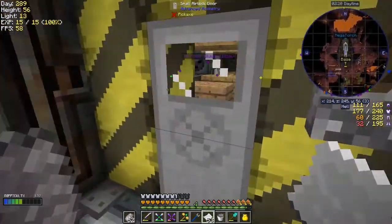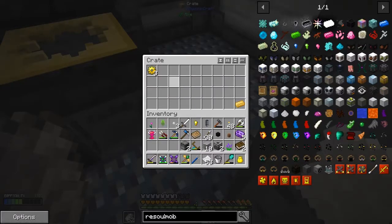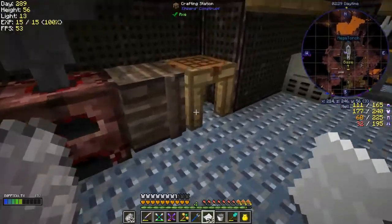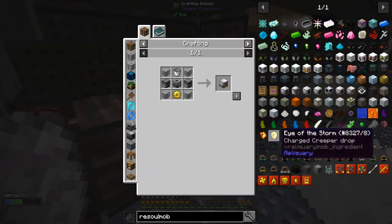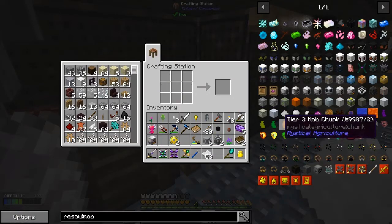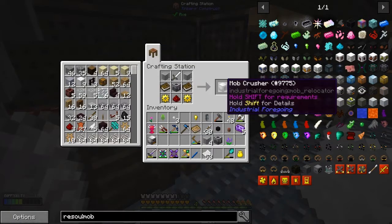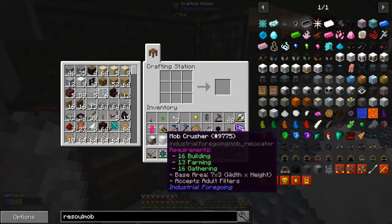Let's go get the gears — they should be ready by now. Three gears! So now we should be able to make a resourceful furnace, and we should also be able to make the mob crusher. Got some redstone too — those two are now made. I'm not sure what we do with them yet. It says it has a base area of seven by three and accepts adult filters.